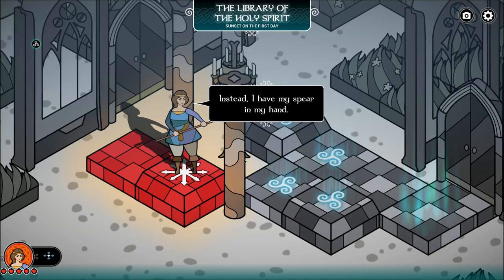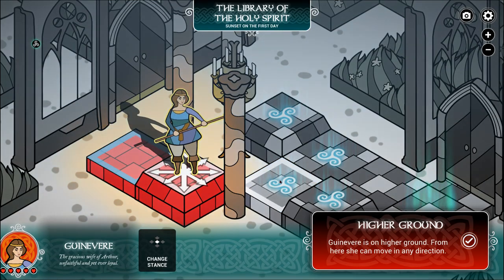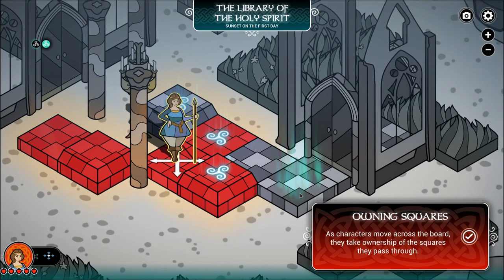So I have my spear in my hand. We have higher ground. There are some gameplay things here — basically two stances: a combat stance and an exploration stance. Every time we move, we fill the squares up with our color, and doing so affects the board and affects the story.